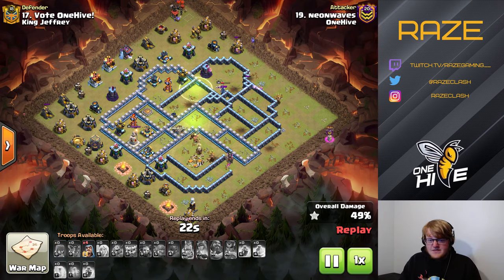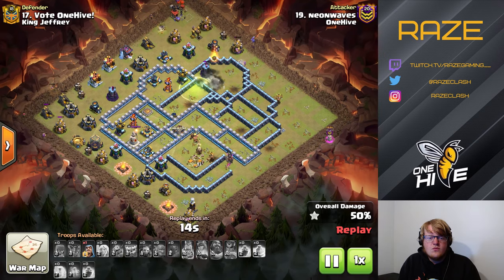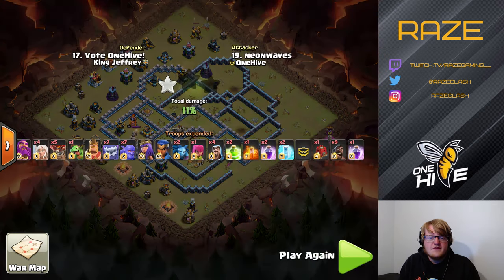That's the defense against yeti smash. The single inferno tower on the back end seemed to do really well against yeti smash, and since the bottom right side is a very popular entry point, having the inferno towers positioned toward the top makes a lot more sense.